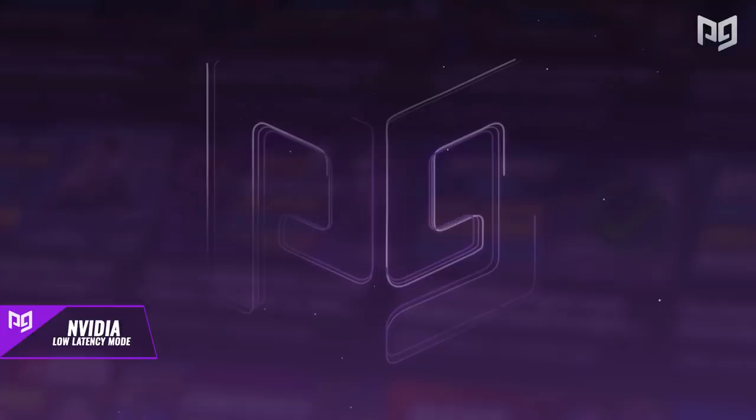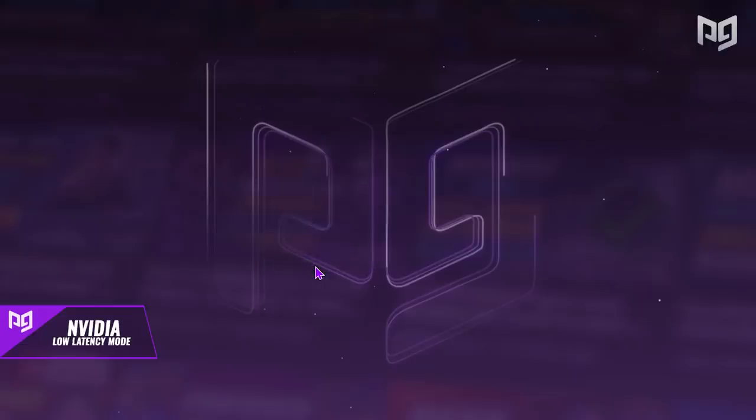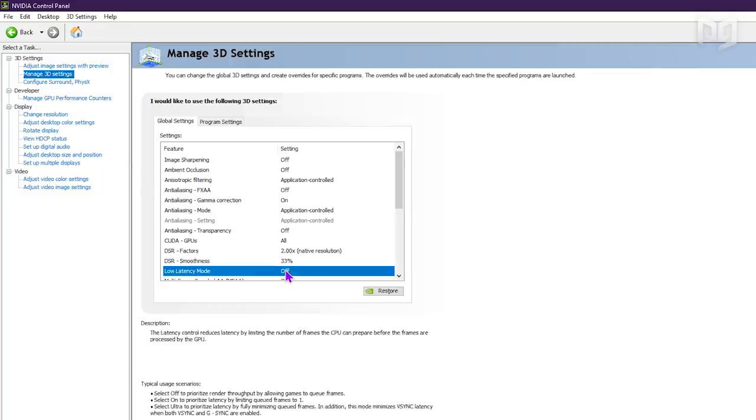To enable this setting, first make your way to your desktop and right-click on any open space. Next, click on the NVIDIA control panel setting. Once you're here, a menu will pop up with a bunch of options. Make your way to the panel on the left and click Manage 3D Settings — this should be second from the top. From here, navigate down until you see Low Latency Mode. Click on that and select Ultra for the best performance.